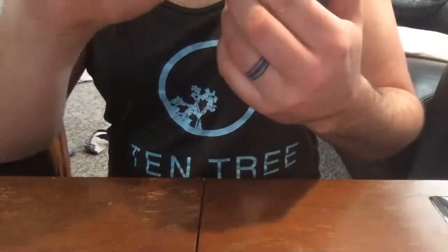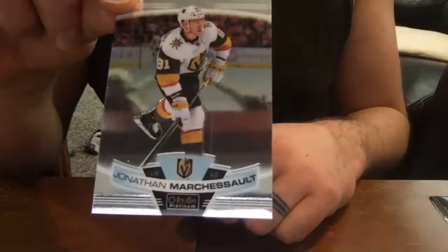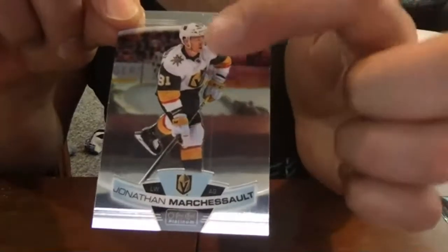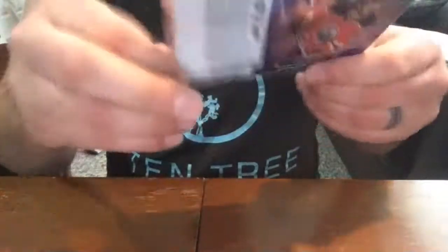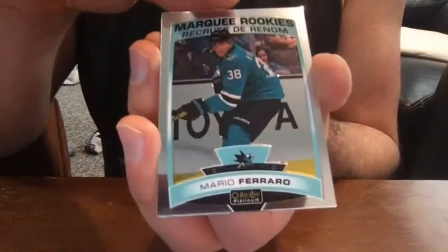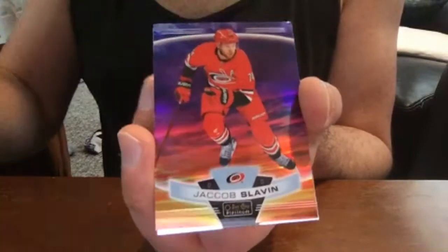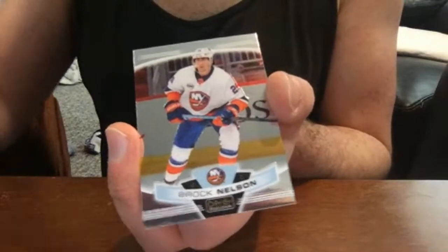And this one has a cut line down the whole card — Marchessault base, you can kind of see it. Jacob Slavin base, Mario Ferraro base rookie. Oh — Jacob Slavin sunset, very pretty. And a Brock Nelson base.